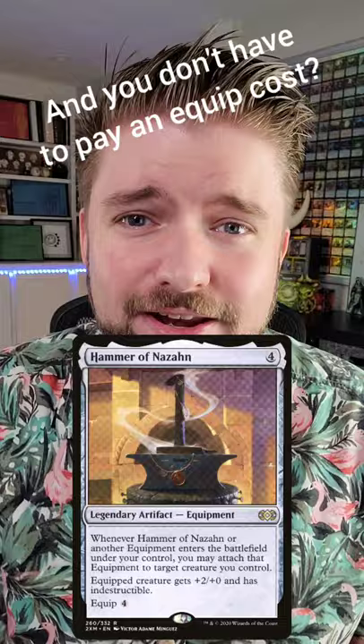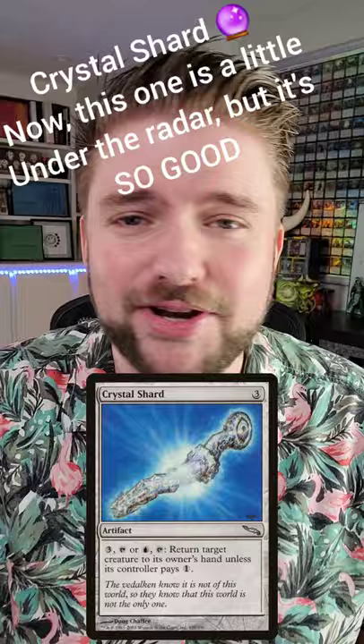Crystal Shard. Now this one is a little bit under the radar, but it's so good. ETB creatures get returned back to your hand, and in a pinch, if your opponents tap out, you can blast that creature back into their hand and put them a turn behind.